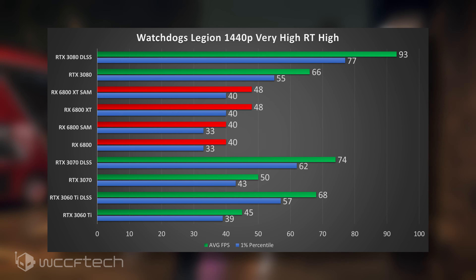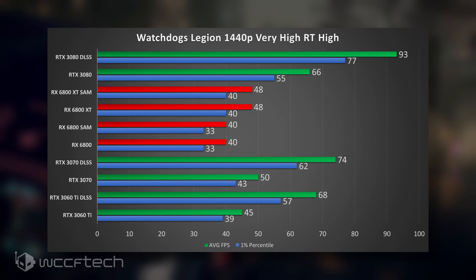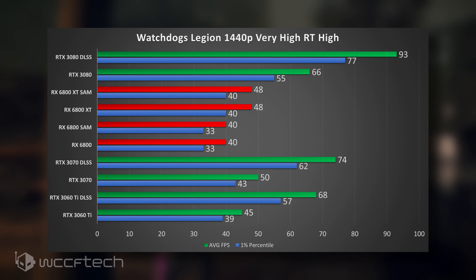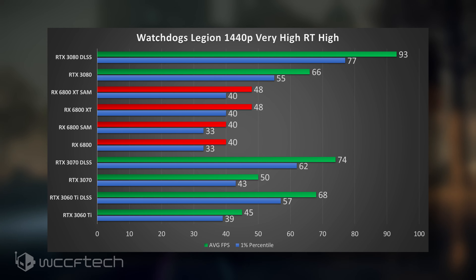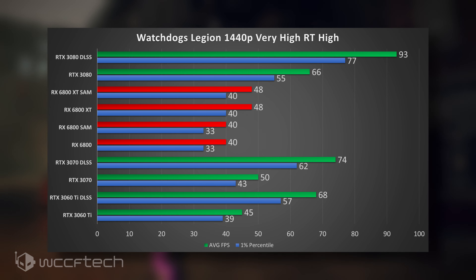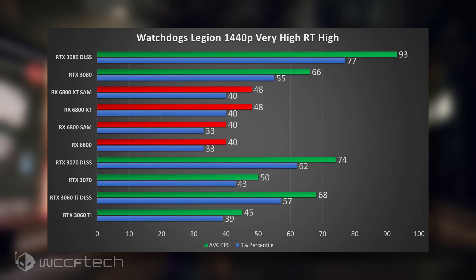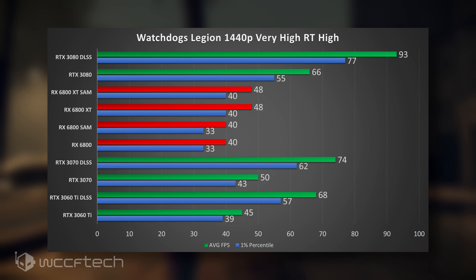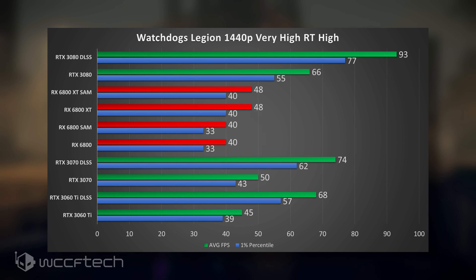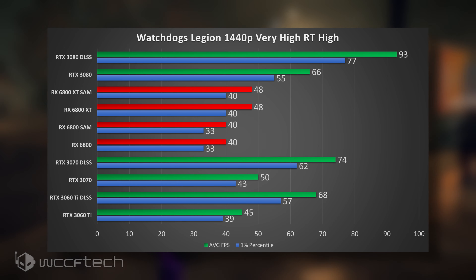That's not exactly what you want to see for the price differential, but it is what it is. If you want to regain performance — right now only the 3080 is breaking the 60 FPS barrier — enabling DLSS in quality mode brings even the 3060 Ti above 60 FPS. The 3080 comes in only about 15 FPS lower than ray tracing off at very high settings, so quite honestly, just enable it — that's pretty high frame rates.